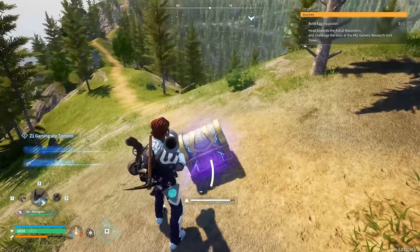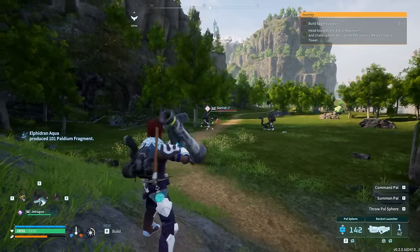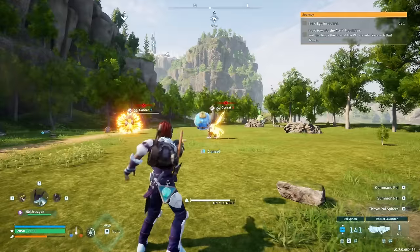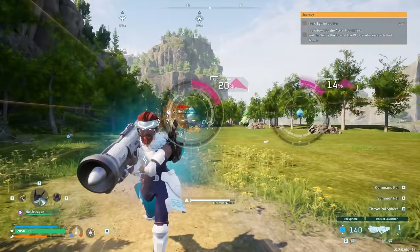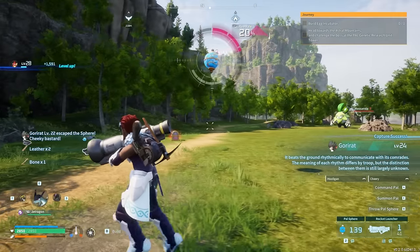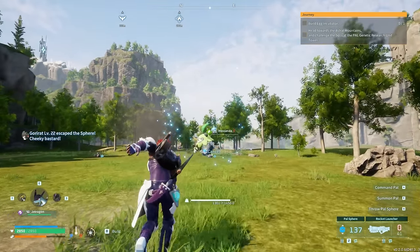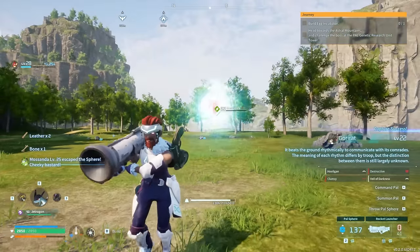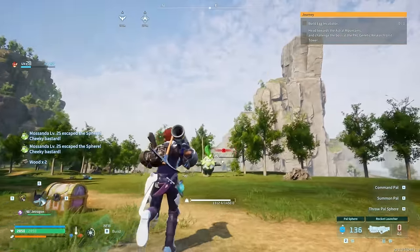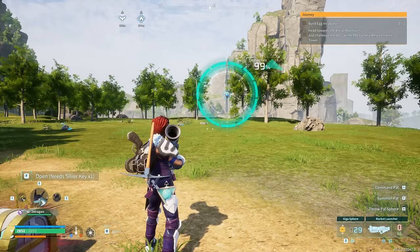Okay, we've got some pals around here. Let me take this one... yep, that drops them straight to one HP. Oh my gosh, that is such a game-changing thing — doing just enough damage to take down the health on these guys was always tricky. Now you can just use a rocket launcher and one-shot them down to one HP. The mercy ring is definitely working. We used ultra spheres to catch them — cool!